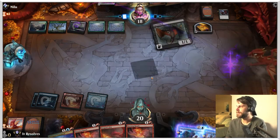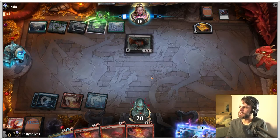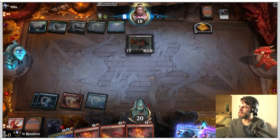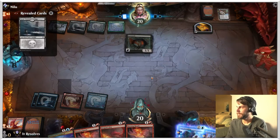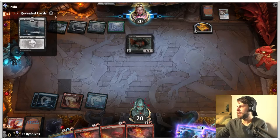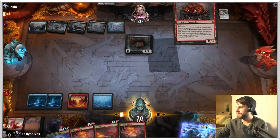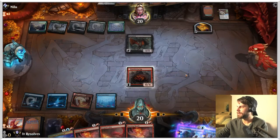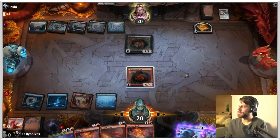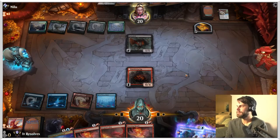Utilize it while it provides two mana — I think that's very important. There's a Smoldering Egg — I do really like that, let's go ahead and throw that down. We're going to leave up the counter, though we're losing out because we're not getting lands here, which is a little frustrating, but it is what it is.